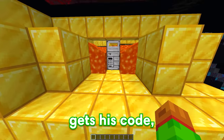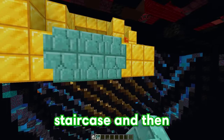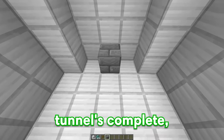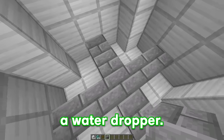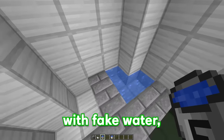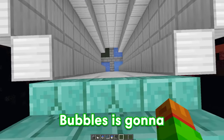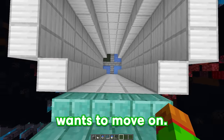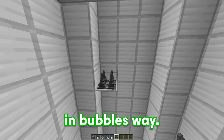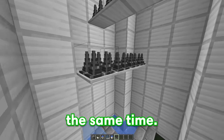After Bubbles gets his code, he can move on to the next section. We're going to make a little staircase and then create a tunnel with commands. Now that our tunnel's complete, we're going to divide it up into four sections because we're going to make a water dropper. We'll fill up this section with some acid, this section with fake water, this section with some water with glass on top, and then finally the real water. Bubbles is going to have to choose the right water if he wants to move on, but we're going to make this a little bit more difficult by placing down some spikes.